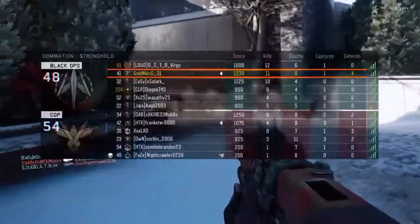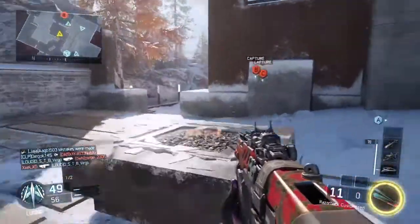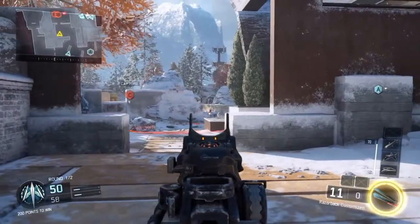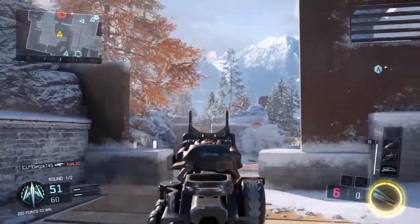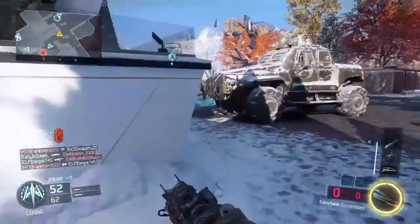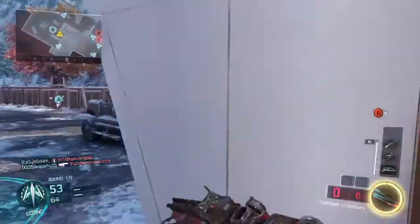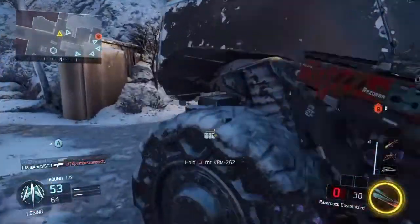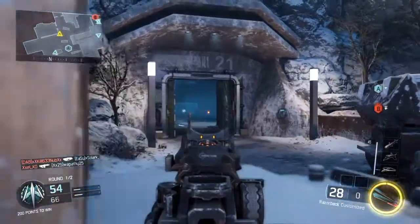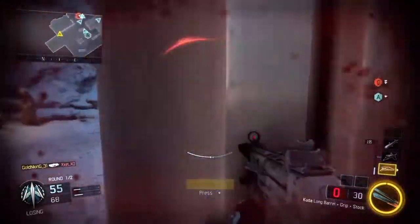You will hear 'standard' quite a bit. The aim down sights time will also be standard for submachine guns, taking 200 milliseconds to aim. The two things the CUDA excels at are its wall penetration factor and its reload time. The CUDA has a wall penetration factor equal to an assault rifle, making it high. The reload time holds second place in Black Ops 3, reloading at a speed of 1.8 seconds.